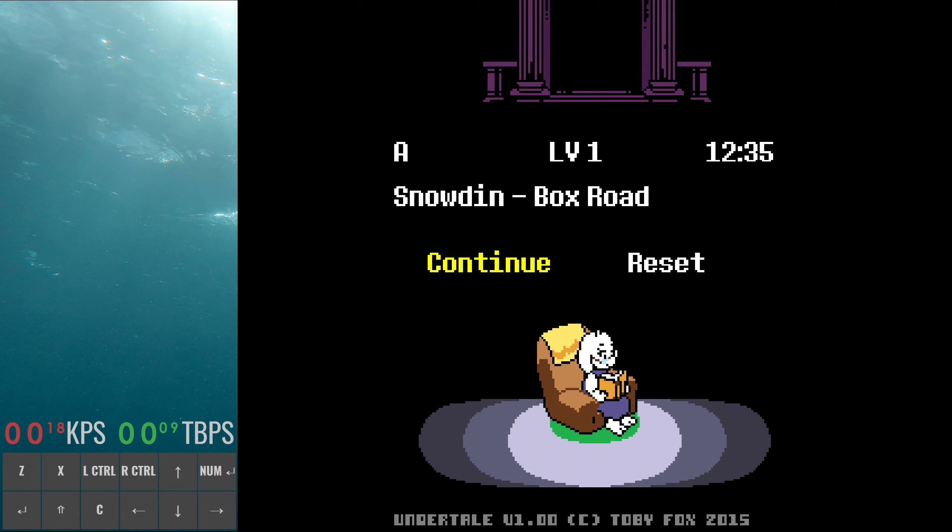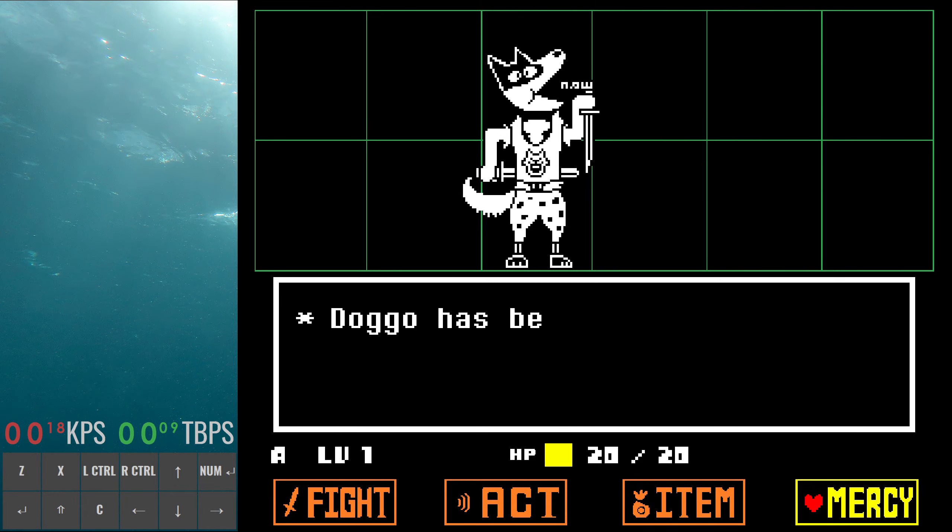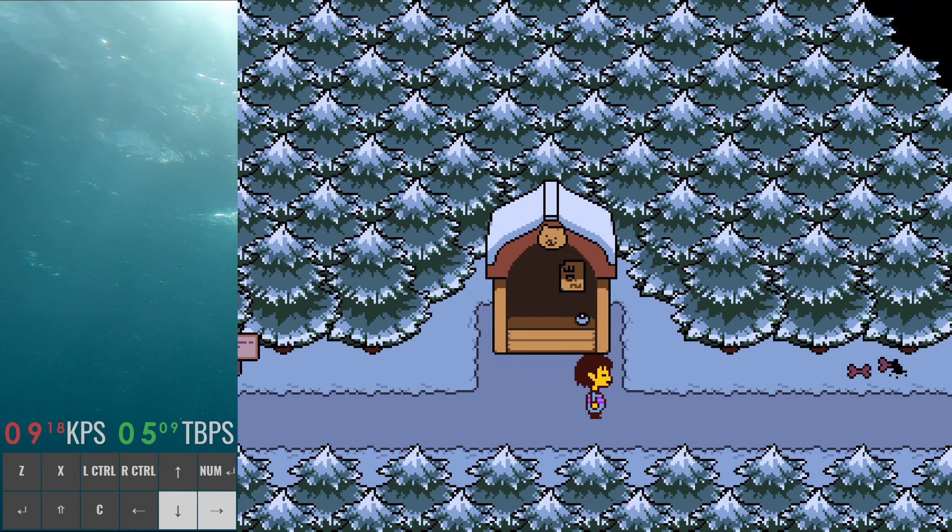Come in here, normal stuff — heal at the save point, you can save if you want but you don't need to. First up we have Doggo. You don't have the stick, so a lot of these Snowdin boxes you won't be able to use. For Doggo, you check, don't get hit by the sword, and then you pet — don't get hit by the sword — and then you spare. It is faster to go towards the sword, but just make sure you stop before you reach it.